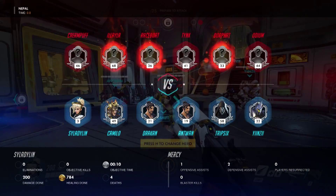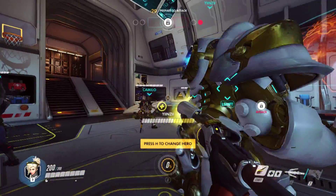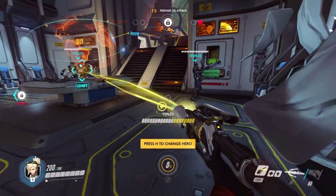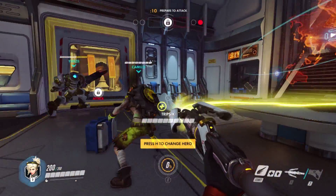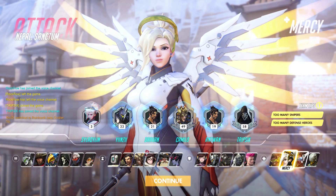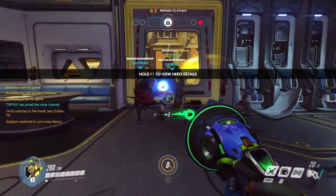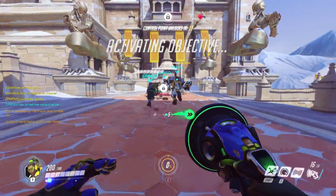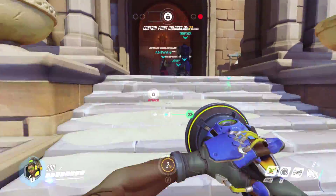Let's see what our team comp is — we have a tank, okay, good. For stuff like this where you're going to attack as a group you really do want to have a tank and a healer more often than not, because this setup is very essential. I'm going to try playing a different support though — I'm going to go Lucio.